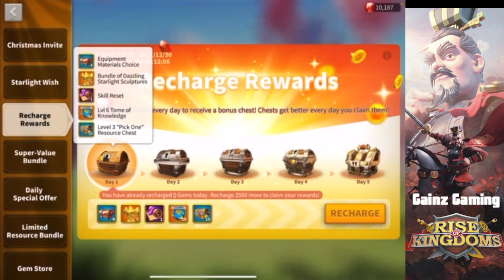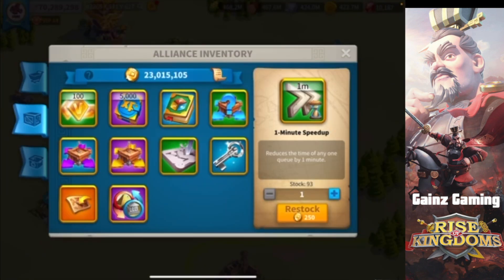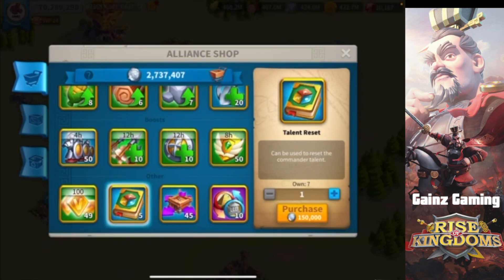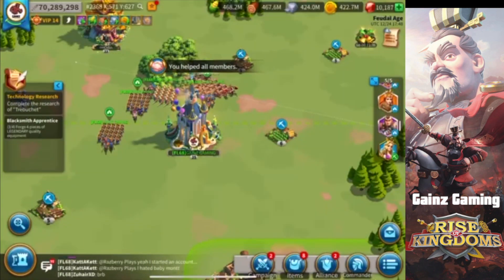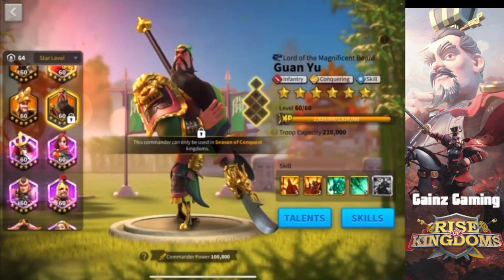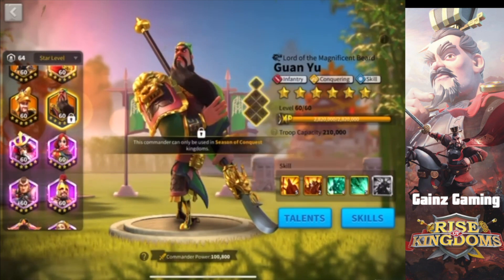You also get a skill reset, which there's currently no other way to obtain. I'm hoping they put them in the alliance shop at some point. Right now we do have the talent reset in the shop but not the skill reset since it's a much more premium item. On commanders like Guan Yu, I used about three of my skill resets trying to get him to 5-1-5-5 — I got him to 5-2-4-5, which was close enough. That second skill is just for attacking strongholds and cities, but I use him mostly in the open field.